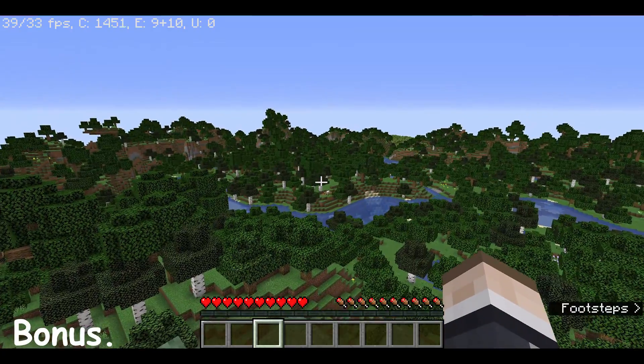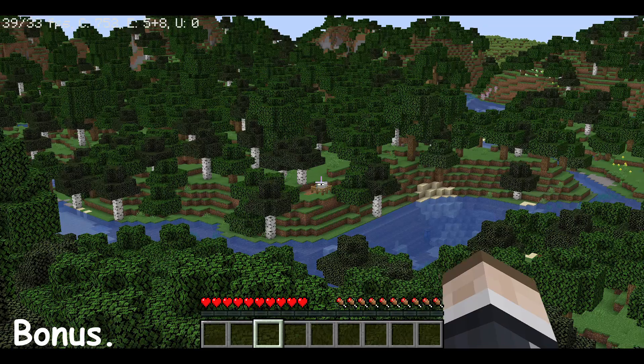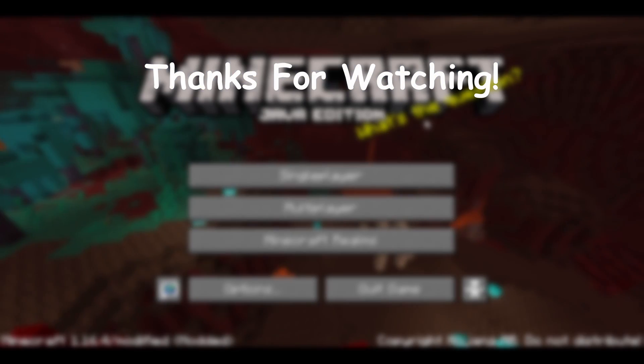And for the last tip, as shown in the thumbnail, go to Settings and increase your FOV. Also, make sure to have OptiFine installed so you can have the ultra zoom — like that — and you can zoom in like that as well.